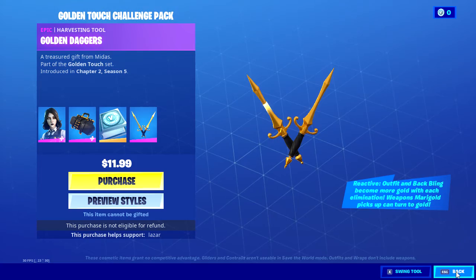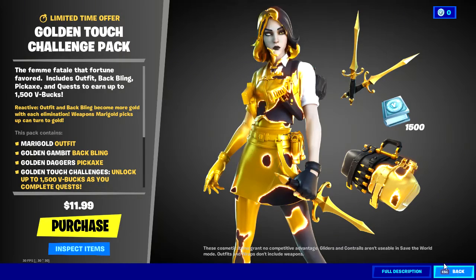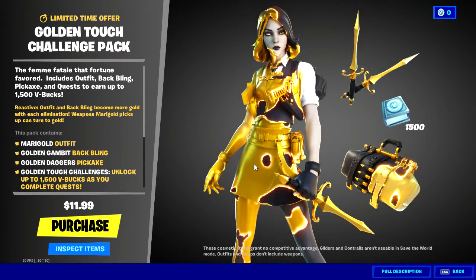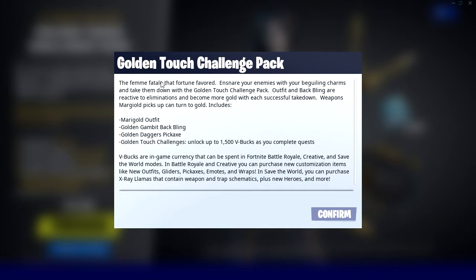Man, that's nice — you got Marigold. Marigold, aka the Femme Fatale. The Femme Fatale That Fortune Favored includes outfit, back bling, pickaxe, and quest — earn up to 1,500 V-bucks. Outfit and back bling are reactive to eliminations and become more gold with each successful takedown. Weapons Marigold picks up can turn to gold. I'm not sure if she's just a female version of Midas or Midas's daughter.